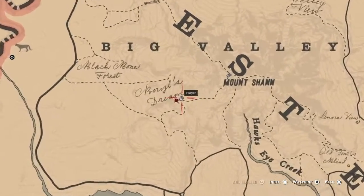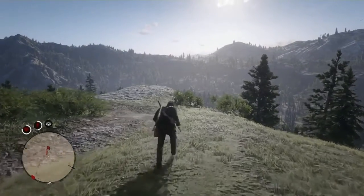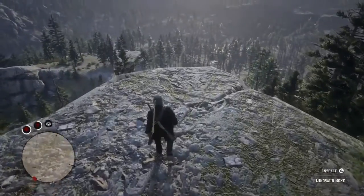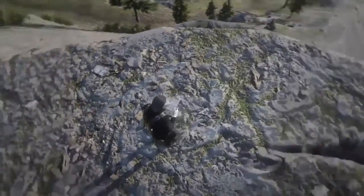After that you're gonna head south of where we were just located. Keep going on the track we were just on from the previous dinosaur bone location, and you're gonna end up right here — it's gonna be on the side of the cliff right next to Mount Hagen.